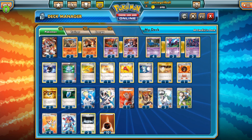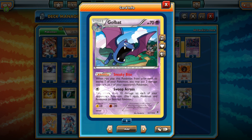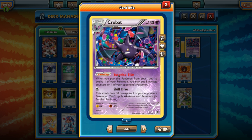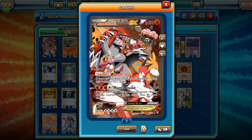That's only for basics though, so that means Crobat and Golbat still have abilities since they are Stage 1 and Stage 2. We can use Surprise Bite and Sneaky Bite to put some damage onto our opponent's active Pokemon, and bada bing bada boom, we have Magma Quake doing its fullest potential — 160 damage plus the damage from a Sneaky Bite or Surprise Bite. That's anywhere between 180 to 190 damage in a single turn.